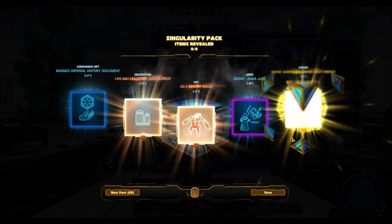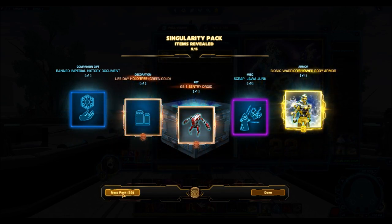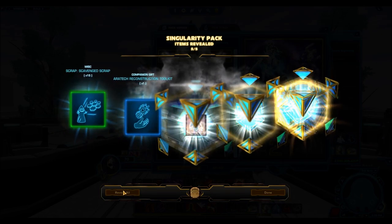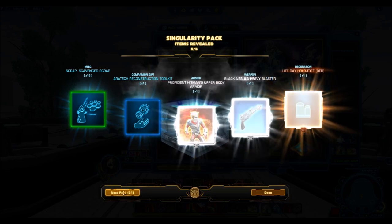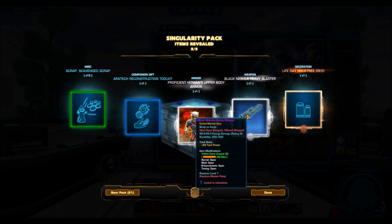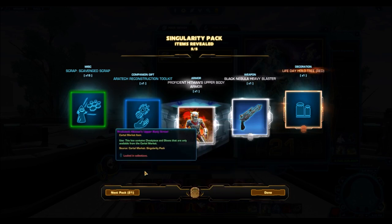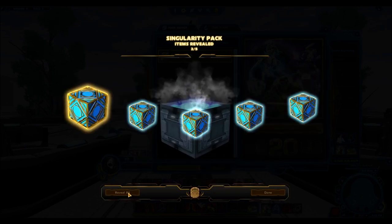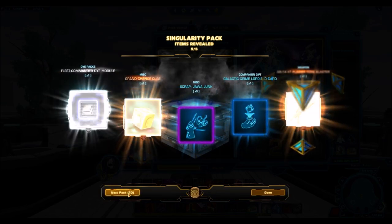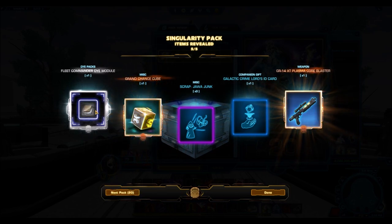Maybe they improved the RNG because we have another gold item — the Bionic Warrior's lower armor. That's a decent pull. I'm really hoping for the upper body armor just to show off that effect. And here we have another nice pull — the Black Nebula Heavy Blaster. This one's actually available on the cartel market for about 450 cartel coins, but it's a really old blaster that's still very nice and sells for quite a lot.